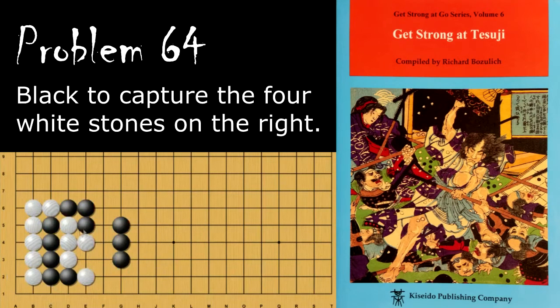Moving on to problem number 64. Black is looking to capture these four stones. How does black do this? Black's move is the throw-in here, so that when white captures, black can squeeze and then atari. If black does not throw in first and just tries to atari and set up some sort of ladder, black is actually behind in this capturing race, because white can simply atari these stones and then white will capture.